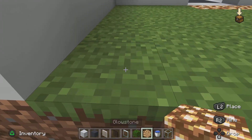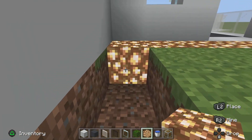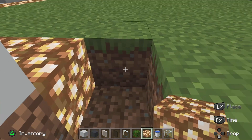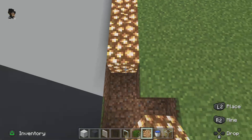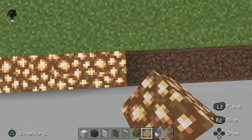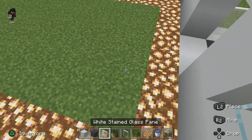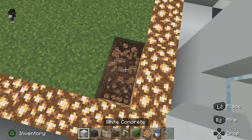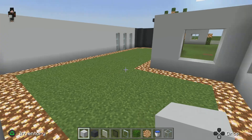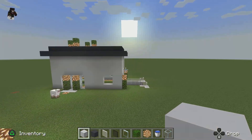Did it just break grass with glass? I'm not going to question it — it's Minecraft. So what you're going to do is you're going to place glowstone all around the edges, then place white concrete in the middle. That's going to just take too long for me, because the video is already like 20 minutes long. I don't have enough time to do that because I need to do this whole building tutorial.